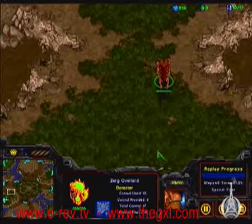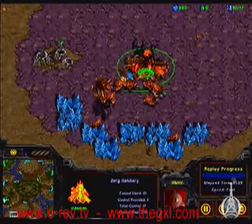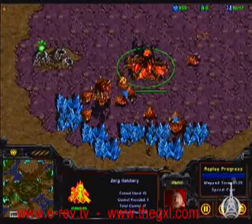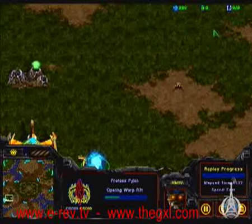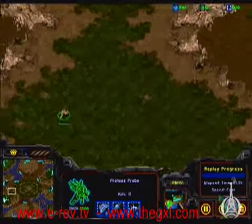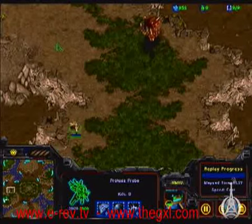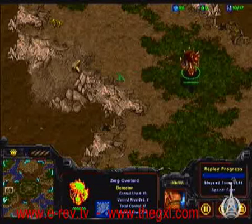He obviously didn't see him because he's still going up, or he's not paying attention — just worrying about building in his own base. He has a second probe building a pylon. I don't know why he's going to draw attention when he already knows where the opponent is. That's done — that's over. They each know where each other are.